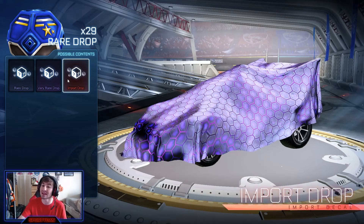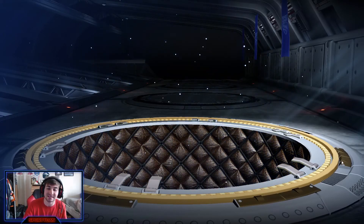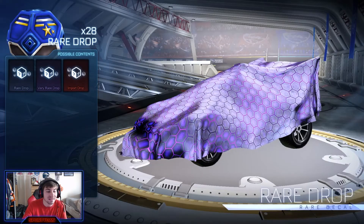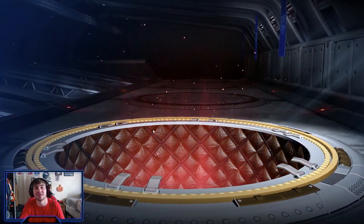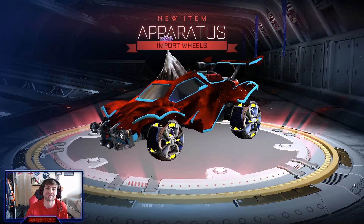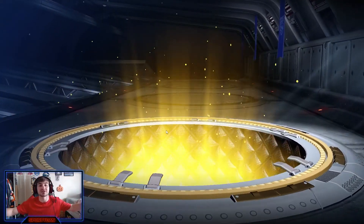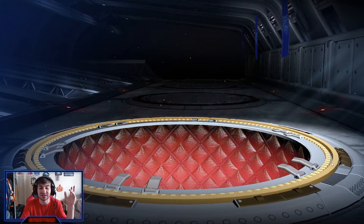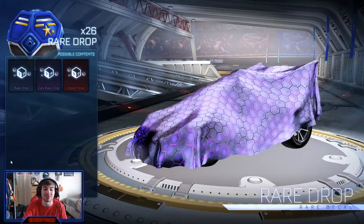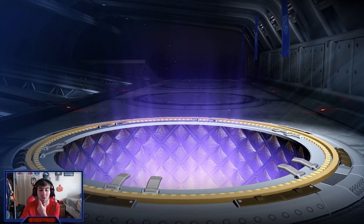Alright, let's get into the rares. These ones could be very nice — we can get an import out of it, so a little more exciting. We can't get any exotics, but let's go. Triton wheels — I thought those only came with the Triton DLC. A Paradise decal — that's fine, we can't ask too much. We just want to get to the import again. Ninja Star boost — I've never used that in-game. I use it in car designs a lot, especially with the Cutter inverts, but never in an actual match.